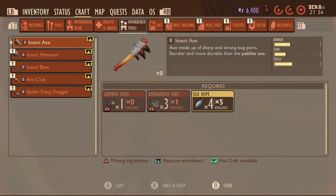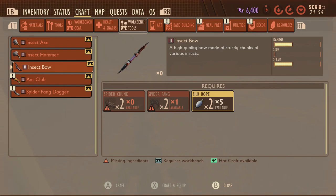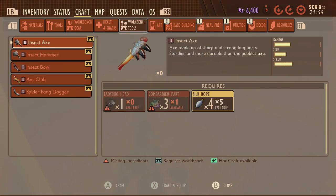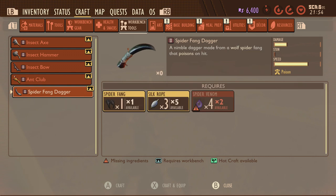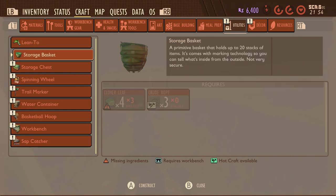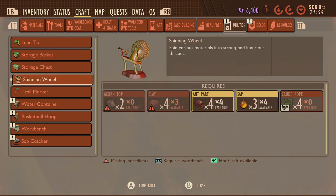What this update has done is made some of the tier two items a bit harder to get hold of, especially weapons like the insect hammer, the insect bow, and the spider fang dagger — you're going to need lots of silk rope. That pretty much means you're going to have to go and get as much web and spider stuff as you can, which means taking on more spiders, but you're going to have to do that before you can unlock a lot more of the tier two items.